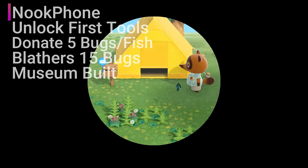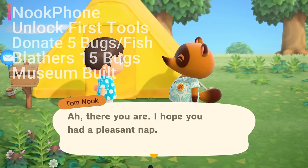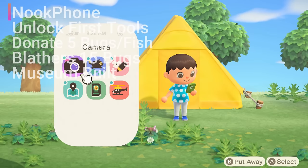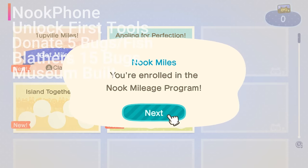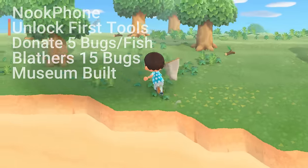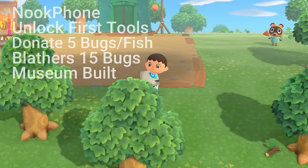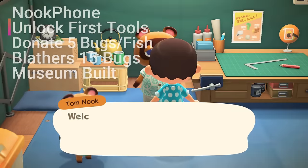Moving on to day two, the moment that you step out, time will begin to flow just as it does in real life. Tom Nook is going to be waiting outside to give you your Nook phone, the Nook Miles app, and he'll introduce you to the Nook Miles program and provide an itemized bill for your island getaway package expenses. Now in order to progress further, you'll want to start by donating bugs and fish to Tom Nook. However, you'll need to find a fishing rod and a bug net in order to do so.